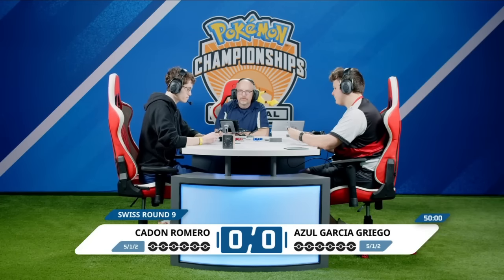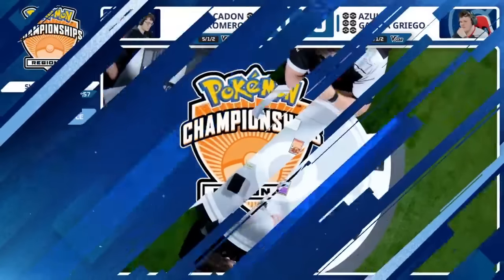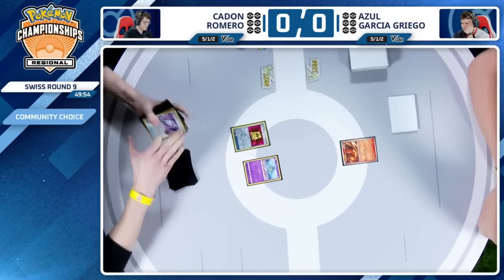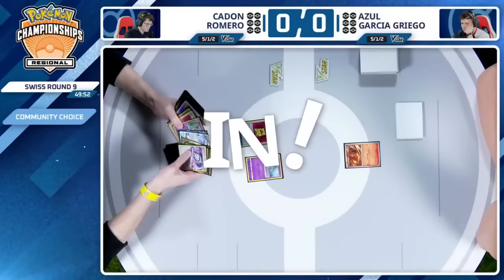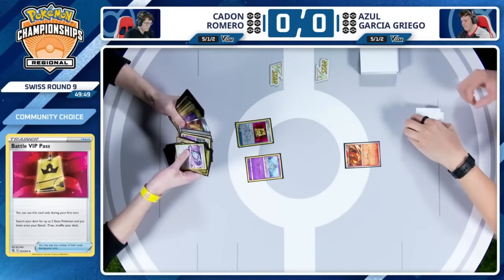And then that Mew to go along the prize cards — that is one way for Azul and this Charizard deck to really help the early game find those items that you need, that Battle VIP Pass, the Rare Candies. Speaking of Battle VIP Pass, Caden's going to start things off winning in round nine, starting with that Ralts and that powerful item card.